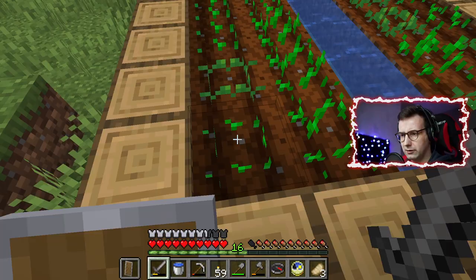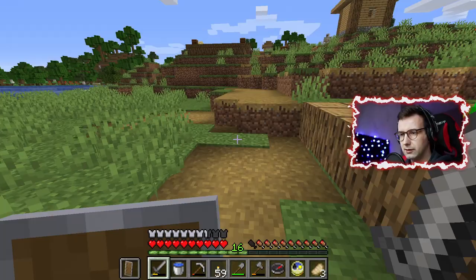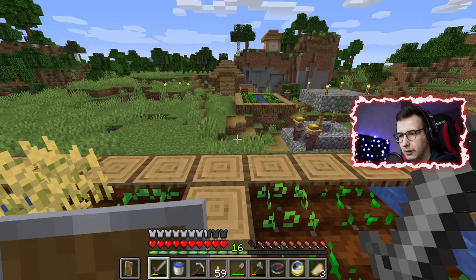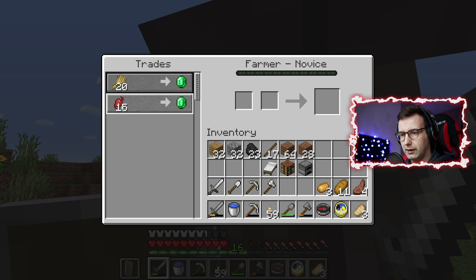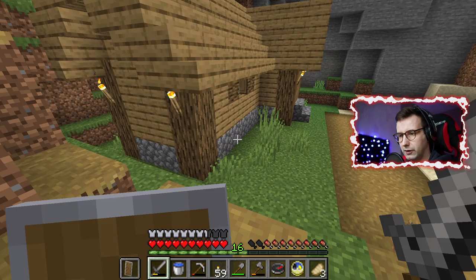I don't even know what this is — are these potatoes or are those carrots or wheat? I cannot tell right now, I have to wait until it has grown a little bit. Okay, this is wheat — I can tell for sure. Near our house is a village where we can trade things. Yes! For 20 wheat I get an emerald, and for 15 beetroot I can get an emerald as well.